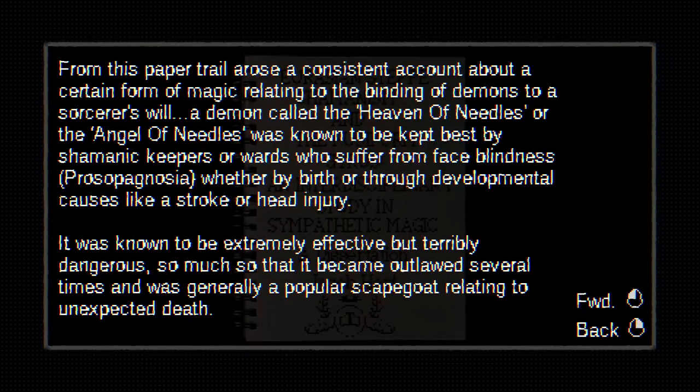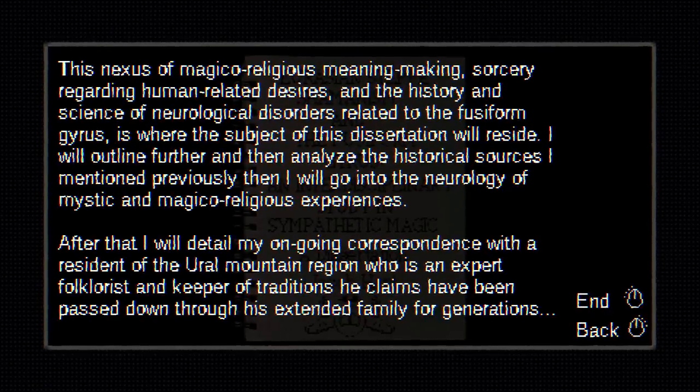It's complicated. It was known to be extremely effective but terribly dangerous, so much so that it became outlawed several times and was generally a popular scapegoat relating to unexpected death. The nexus of magico-religious meaning-making, sorcery regarding human-related desires, and the history and science of the neurological disorders related to the fusiform gyrus is where the subject of this dissertation will reside. I will then detail my ongoing correspondence with a resident of the Ural Mountain region who is an expert folklorist and keeper of traditions he claims having passed through his extended family for generations.